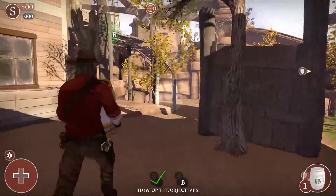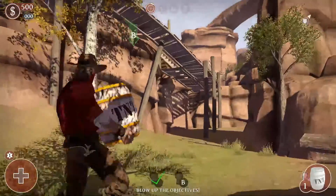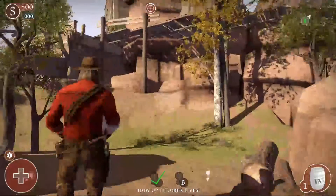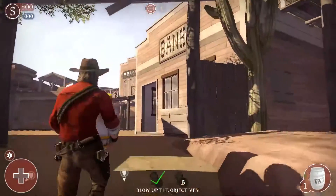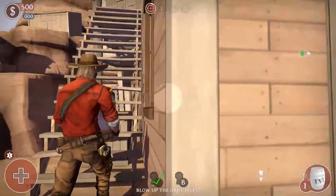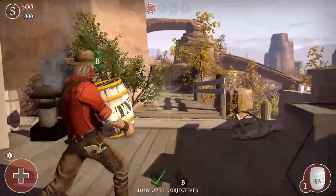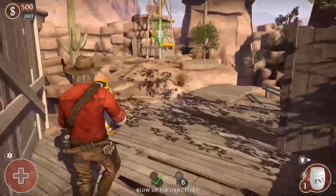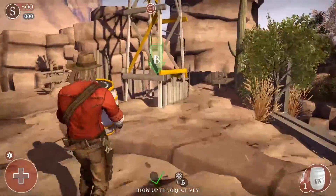We'll head up to that ledge up there and see how we get up. Oh, not that way — it's around this corner. We'll head up this ledge and find some stairs. There are some water posters up here. Again, very authentic — this is the true Wild West experience. Don't believe anything those shows taught you.